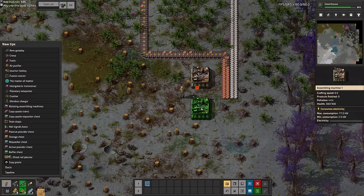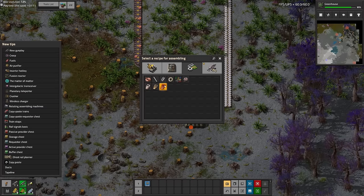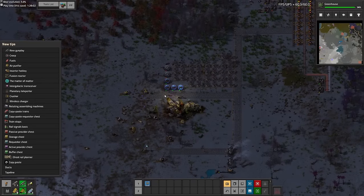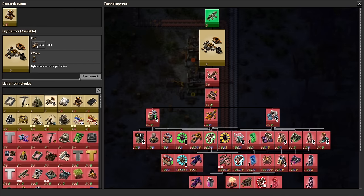After finally unlocking inserters, as well as a couple of other basic machines, I start to set up our first base. As is well known in the Factorio community, as long as you call it a starter base, it can be the biggest abomination known to humankind. This is most definitely the case here, as it turns out to be an entire bowl of ravioli.